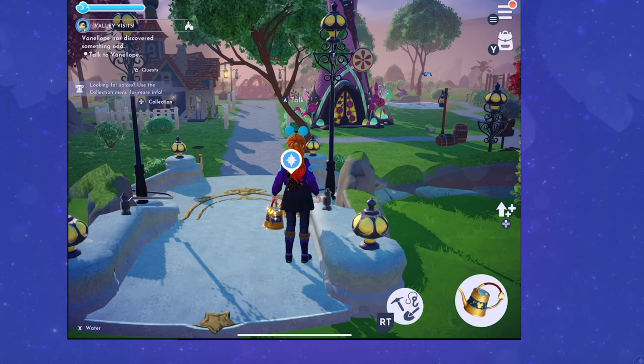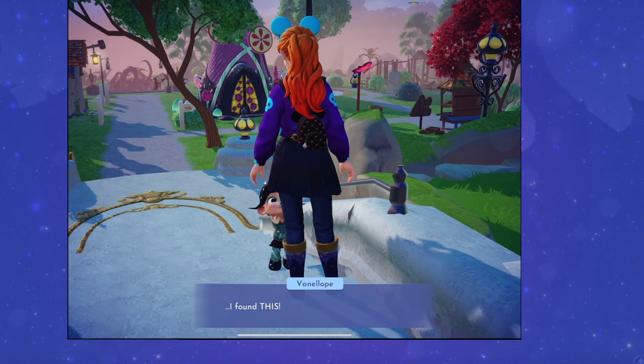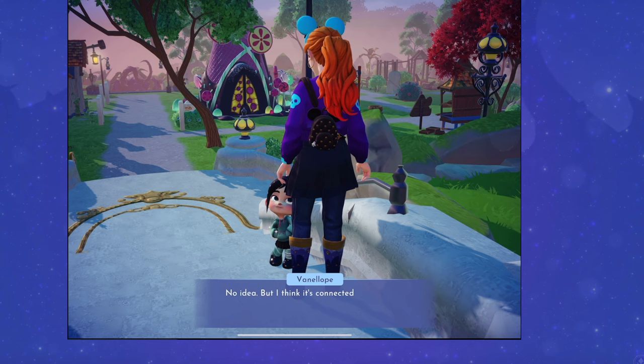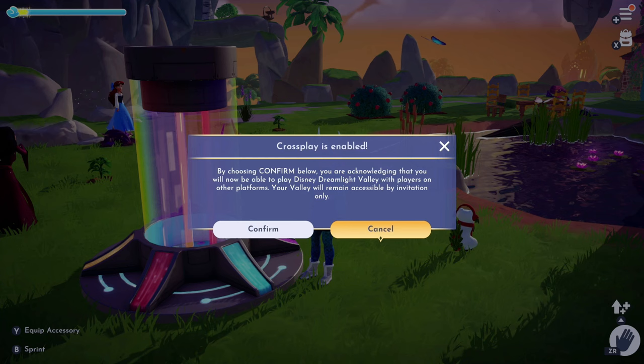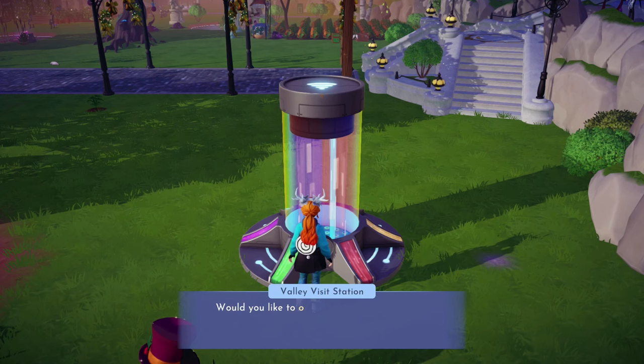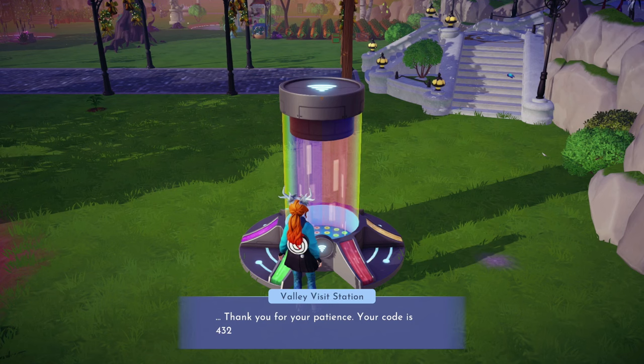Let's look at how the Valley Visits quest unlocks multiplayer. When you talk to Vanellope, she'll tell you she's been rummaging through Scrooge's stuff and found a curious item. She hands you a colorful tube — a giant furniture item. You won't see it in your pockets; it goes directly to your furniture inventory. Place the item anywhere outside in your valley, and when you walk up to and interact with the machine, you'll need to agree that you want multiplayer turned on — that's a one-time thing. Then you can interact with the machine to open your valley to Valley Visits, and it'll give you a code.